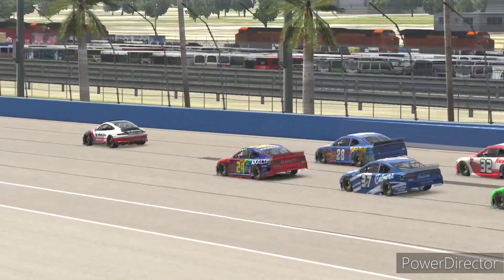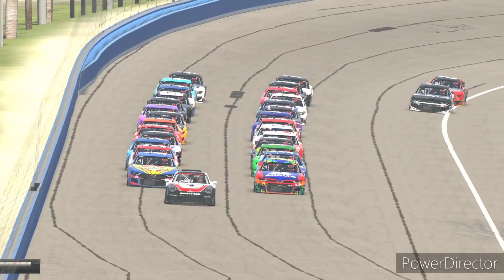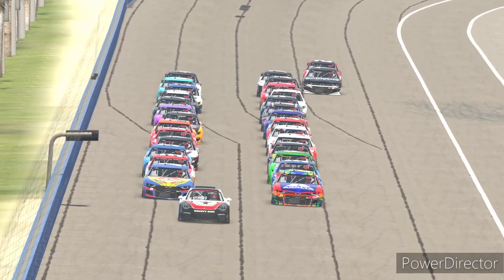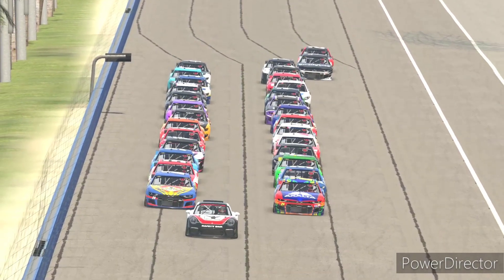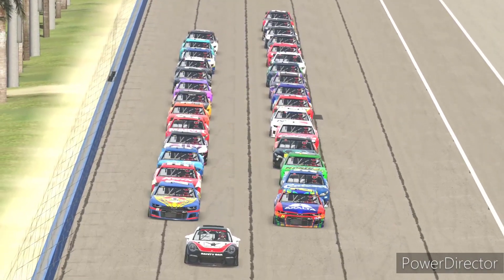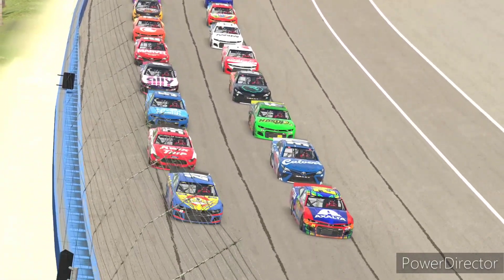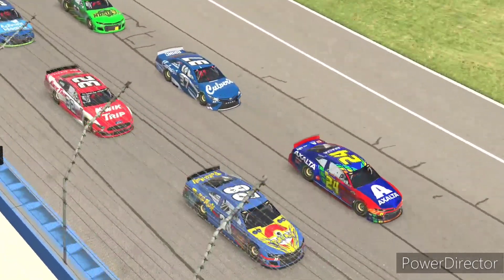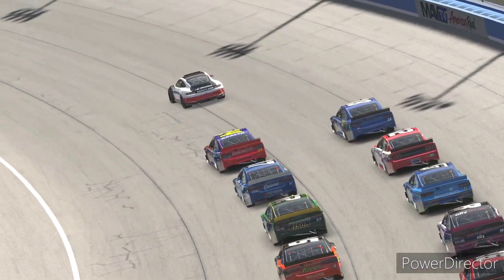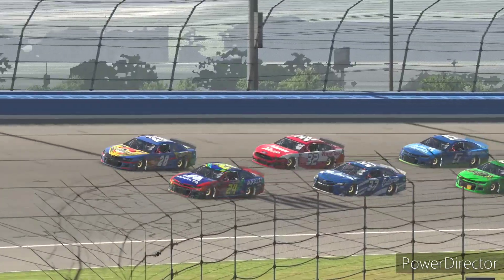All right, everybody — welcome back to Auto Club. We are getting ready to go back to green flag racing after a caution involving Seth Peters, Quinn Yeager, and Kyler Sustry, who all tried an alternate strategy but did not work — they ran out of fuel on the racetrack in the middle of the racing grooves, could not get out of the way, and that brought out the yellow flag. So up front we have Tanner Campos, Ethan O'Connor on the front row. It's Caden Bishop, Evan Toddy, Carter Jones, and Leland Fyfe in your first three rows.